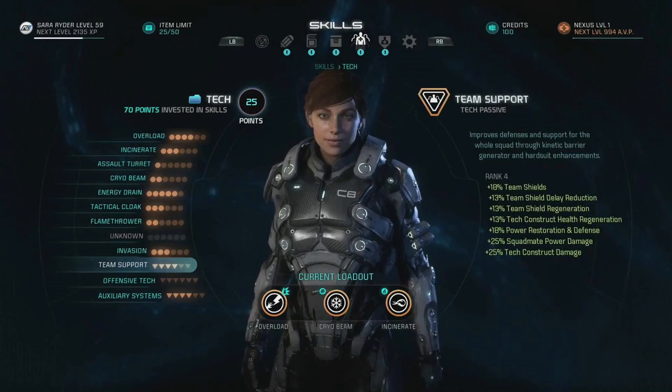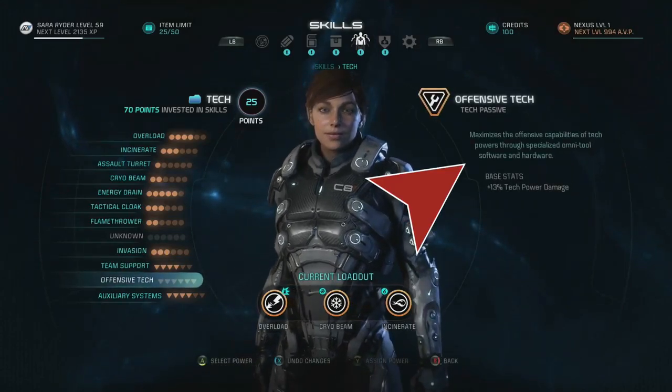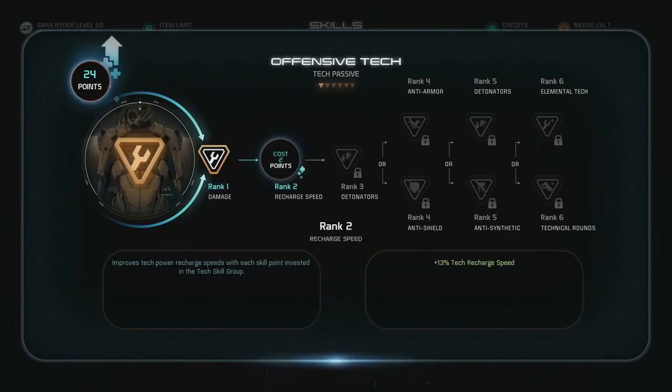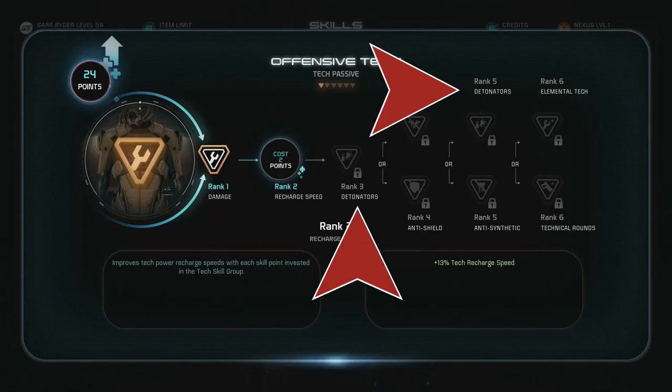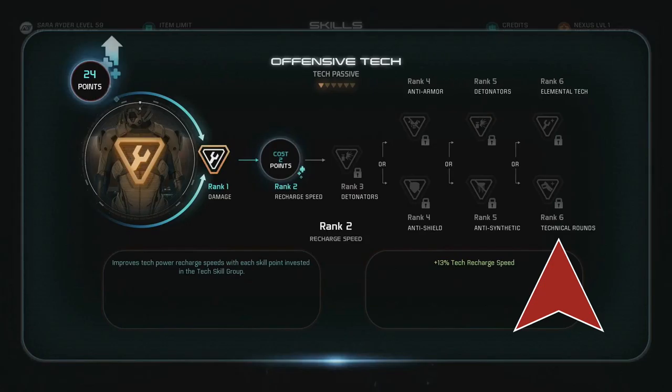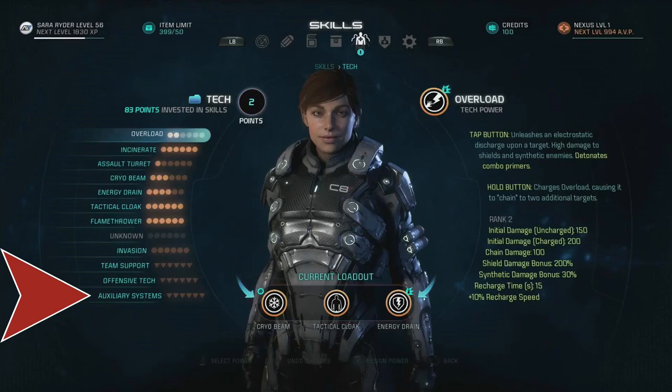Along with those nine active abilities are three tech passives. Team Support improves defenses and support for your squad through a kinetic barrier generator and hard suit enhancements — bonuses include increased shields, reduced shield regeneration delay, increased shield regeneration, health regeneration for tech constructs, and increased squadmates' power and construct damage. Offensive Tech maximizes the offensive capabilities of tech powers through specialized omni tool software and hardware, boosting damage to armor, shields, synthetics, recharge speed, and likely combo detonations. There is one more passive called Auxiliary Systems, but we don't get a shot of that text at all.